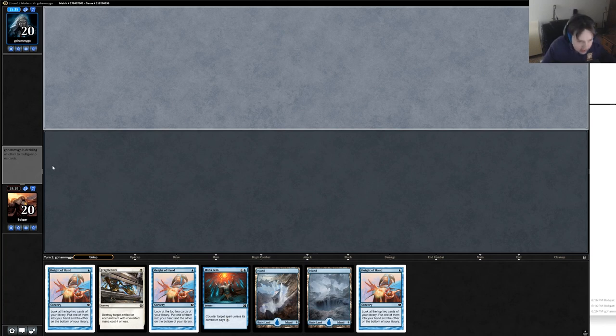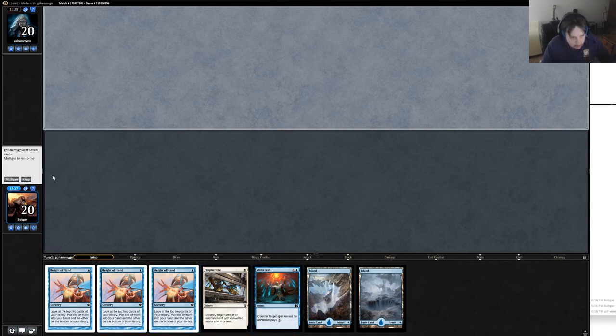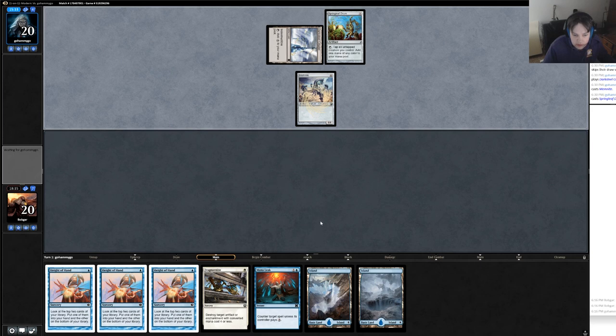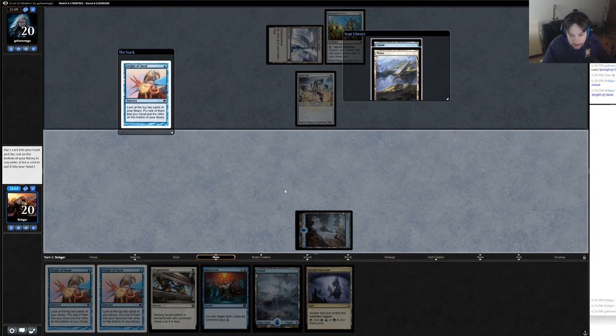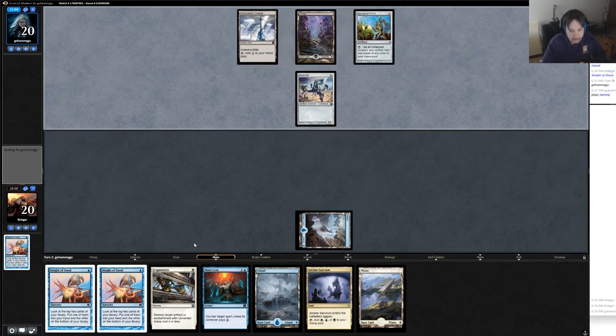Game three. This is an ugly hand but I think it's actually a keep — we have Mana Leak for turn two and a lot of Sleight of Hands. We probably won't win this game but let's see. Affinity is off to a quick start. Turn one I'll Sleight of Hand hoping to find white mana so Fragmentize is valuable. I could play Arcane Sanctum and have Fragmentize for next turn, but I'll Sleight of Hand instead. I'll take the Plains since I already have plenty of blue this time.